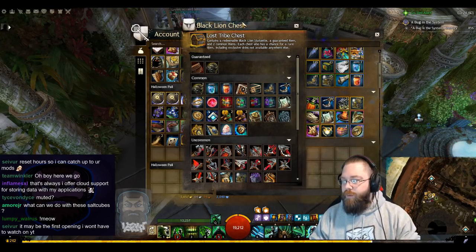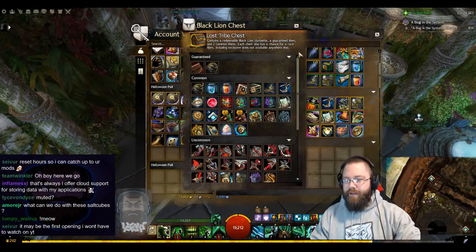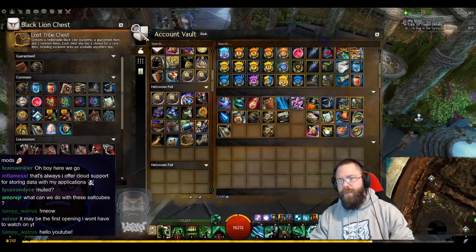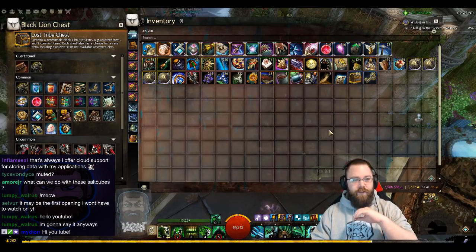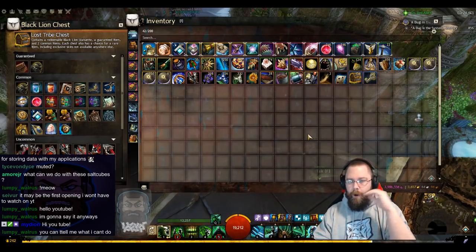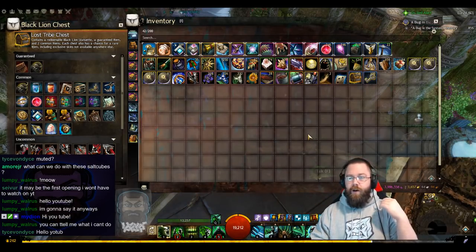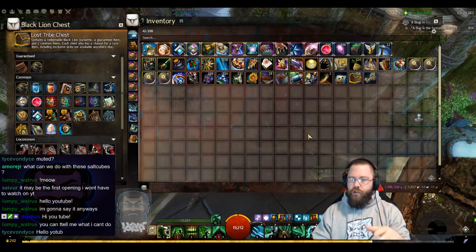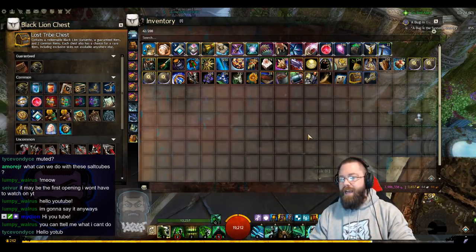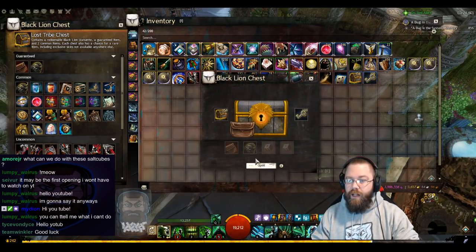We're going to open a hundred of these and open the sub-bags at the end. There's a loot timer so if you don't want to see me talk you can skip it. Also, exclamation mark giveaway in chat — I'm giving away a Twilight on March 25th. You have to join our Discord, sign up there, follow the channel on Twitch, and sub to me on YouTube. We're almost to 100 subscribers on the new YouTube.